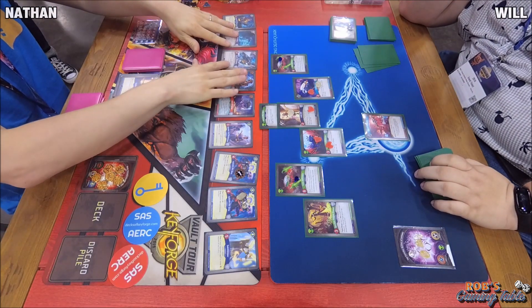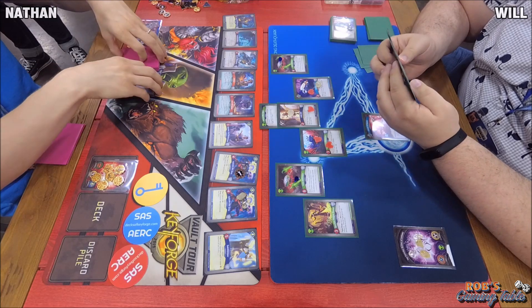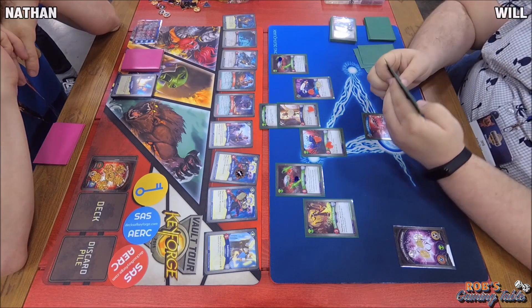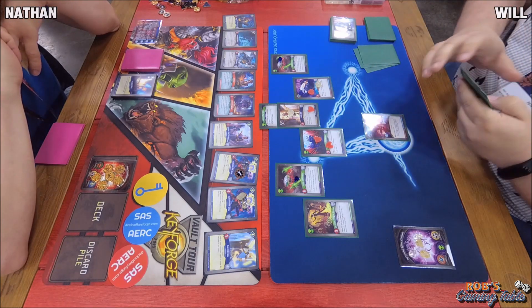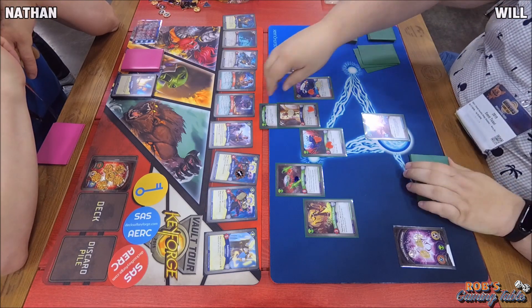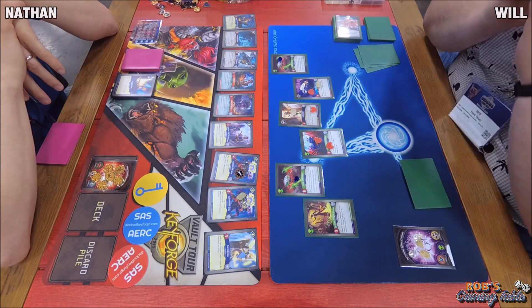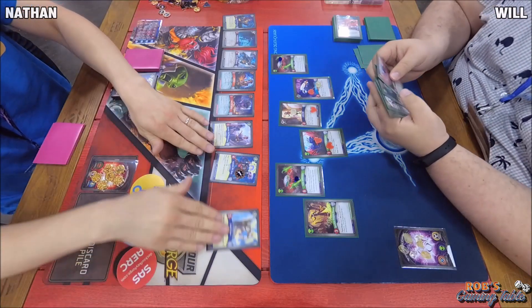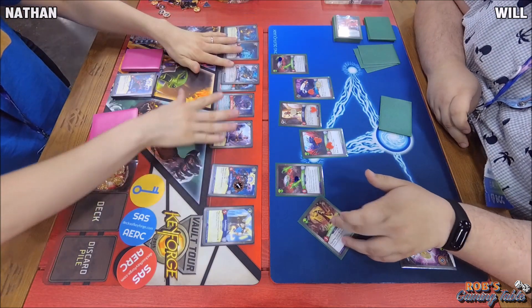Will's debating taking his archives but says no, they don't help him. His board is getting out of control on Nathan's side. Nathan is in check for his second key. Will's still not reaching his first key yet — only has four amber. Will's going Mars: Destroy Them All — gets rid of an upgrade, a creature, and an artifact. He has to get rid of his own Library of Babel and Killzord MK9001, and the Obeyed the Grim that had amber captured on it, putting himself in check with six.